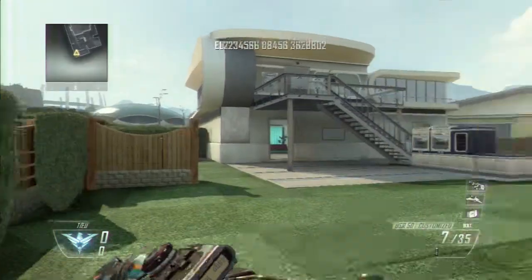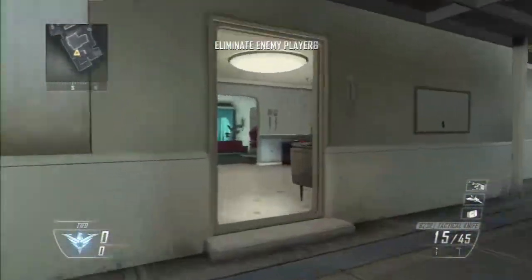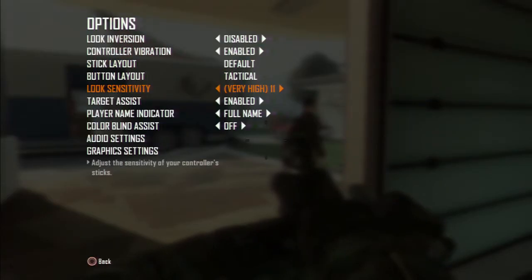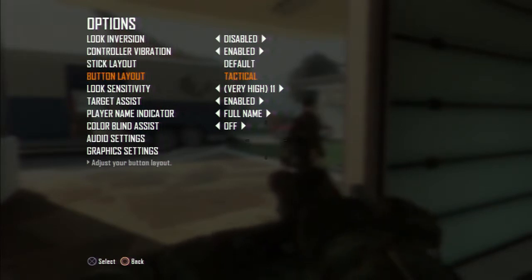Make sure you check your sensitivity. I recommend it on 11 for quickscoping. For trickshotting, 14 is recommended because you want to do the most spins and everything — but I'll explain that in the next video.